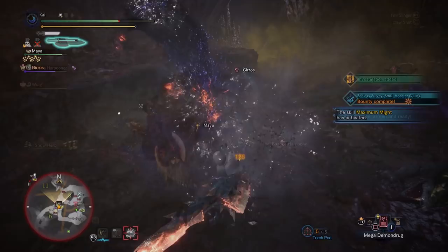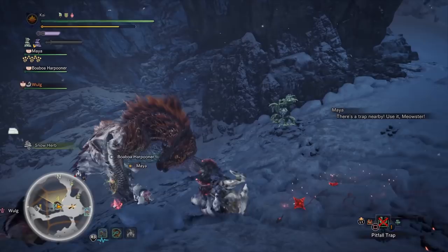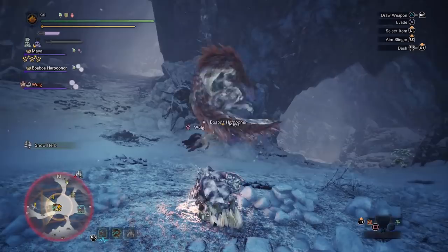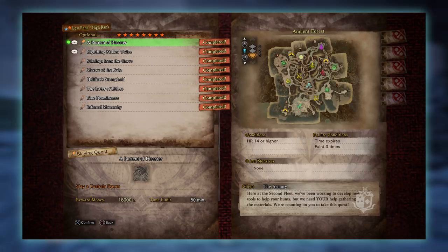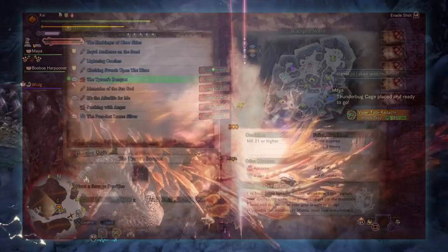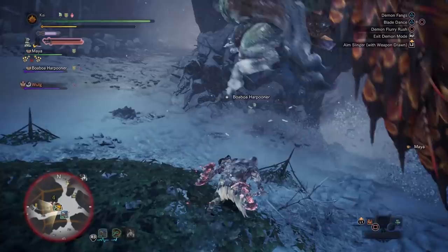The next mantle is the Apothecary Mantle, great for anyone who likes to use ailment weapons. This increases the probability of triggering status buildups when attacking a monster, allowing you to paralyze a monster more often, activate the blast effect, put monsters to sleep more often and so on. The base version is unlocked first by fully researching 10 different monsters, which unlocks the 8 star high rank quest A Portent of Disaster, requiring Hunter Rank 14 or higher, with players taking on a Kushala Daora in the Ancient Forest. The upgrade requires the 5 star Master Ranked optional quest The Tyrant's Banquet, requiring Master Rank 21 or higher, with players taking on a Savage Deviljho in the Elders Recess.